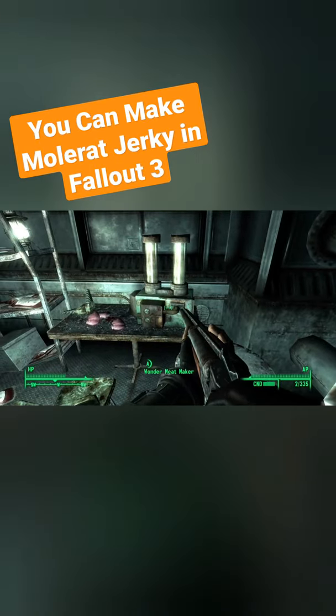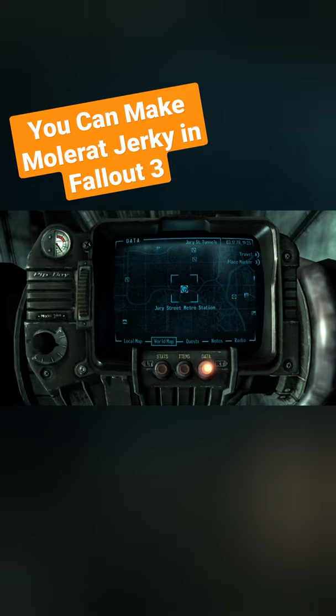Did you know in Fallout 3 it's possible to make mole rat jerky? All you need is mole rat meat, wonder glue, and this little machine right here. You can only make it in one location in the game, and that is the Jury Street Metro Station tunnels.